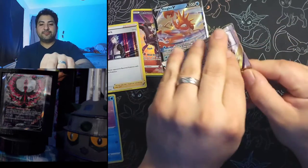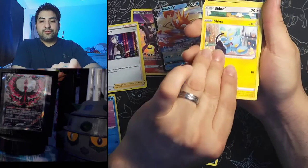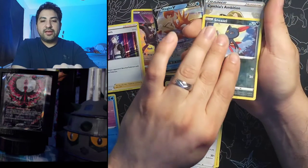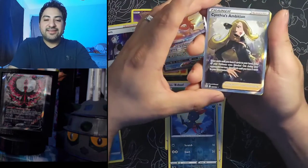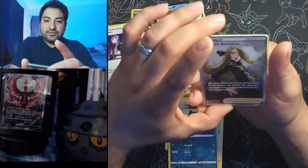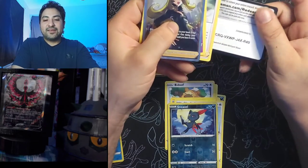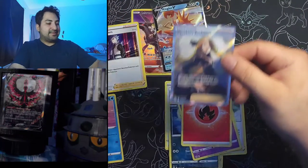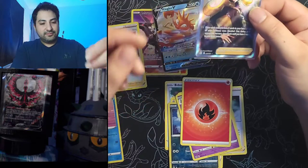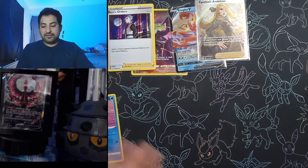Nice little Charizard art again. Let me know how close you all are to completing your Brilliant Stars binder. We got Grimer, Shinks, Electabuzz, Hawlucha, reverse Sneasel — and there we go: Cynthia's Ambition full art! I have not pulled this card yet, so this is definitely new. It looks really good left to right, top to bottom — literally a perfectly centered card. Definitely excited about that, beautiful card. Let me sleeve it up.